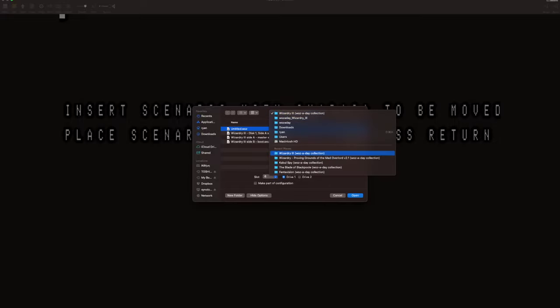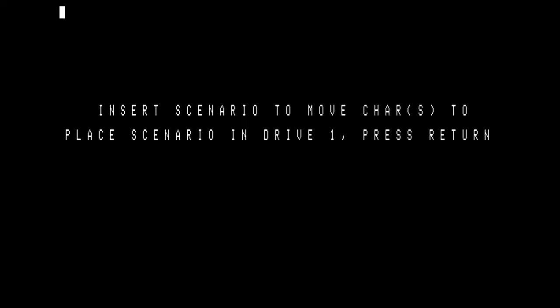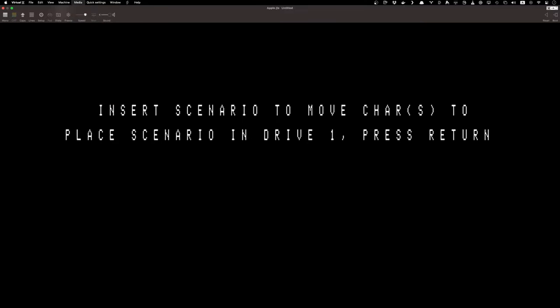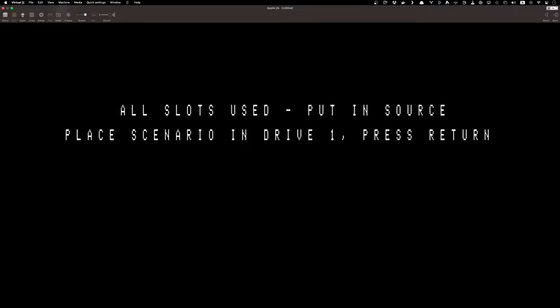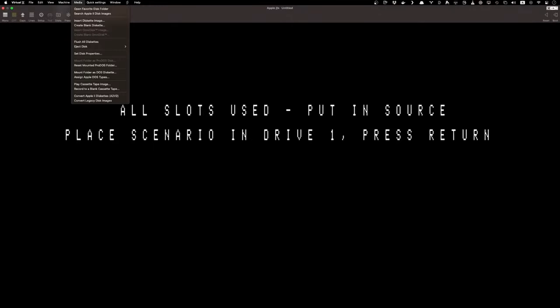I've got to go back to Wizardry 1, then hit C, no password. For $15, if you lose your password, you can send your disk back to Certec and have them recover your password, but we're not going to do that today. Move character 2. We're going to go back to their Wizardry 3 disk. Sorry, this is very confusing. I put it in Drive 2.